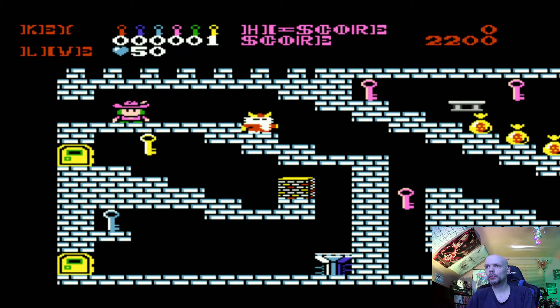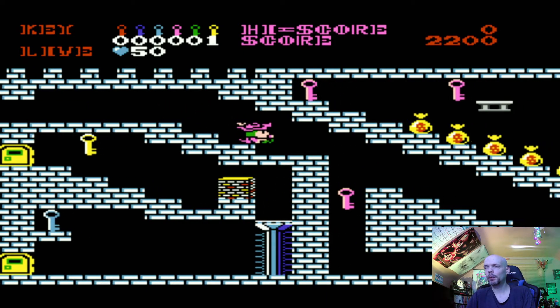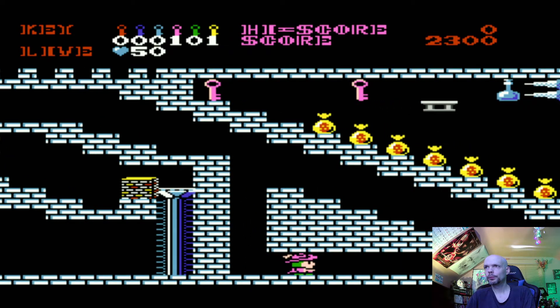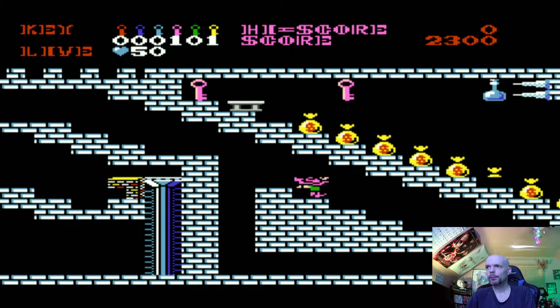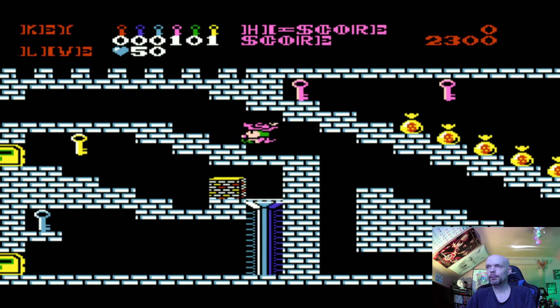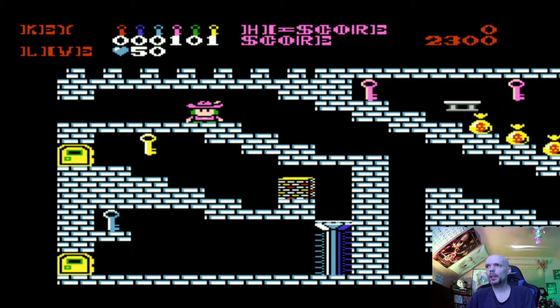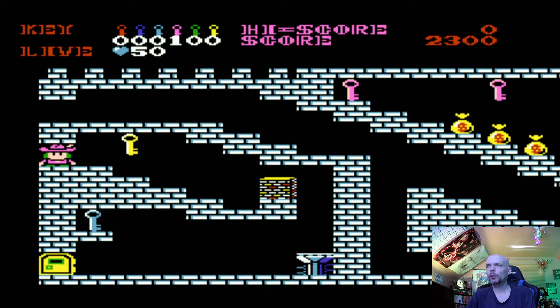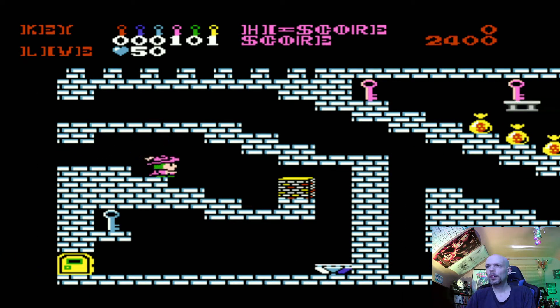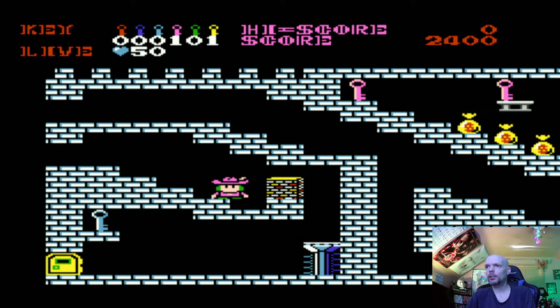Just watch out for this dude — he looks like he's having a bad day. So we got one pink key and one gold key. Yeah, we can get a blue key if we go into that bottom door there. So we're going to the middle door, okay cool. Here we go. And now with this, there's a little trick here. How do we do this?